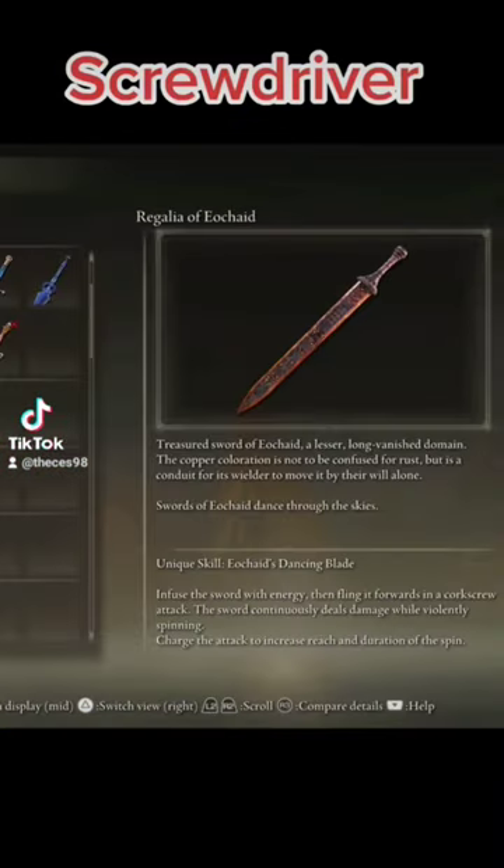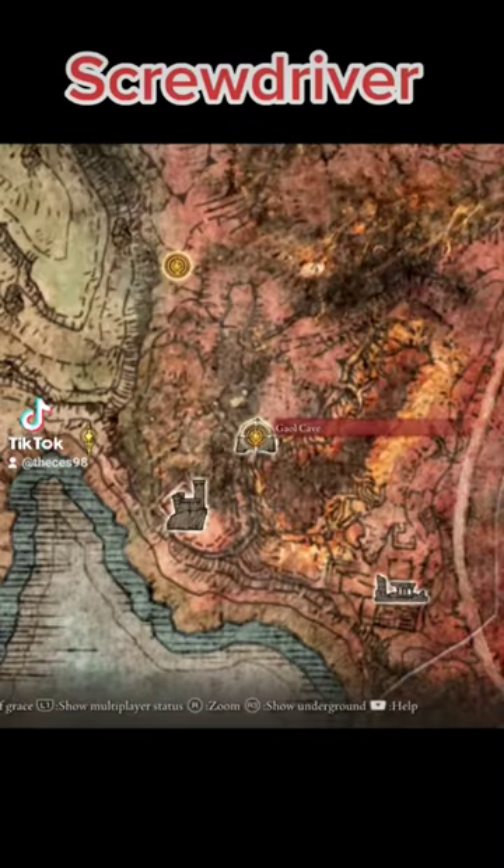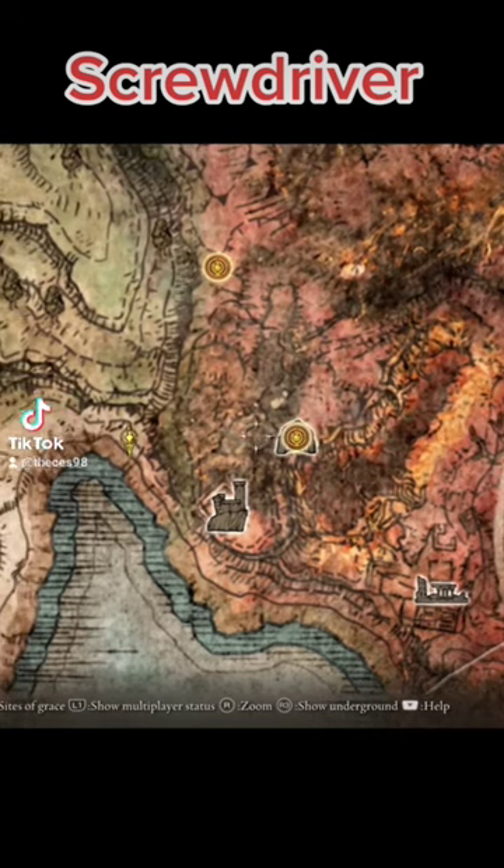This is how to get the Regalia of Eokide in Elden Ring. You can find this in the Gale Cave in Caelid. You would just go through this cave normally and fight the boss.